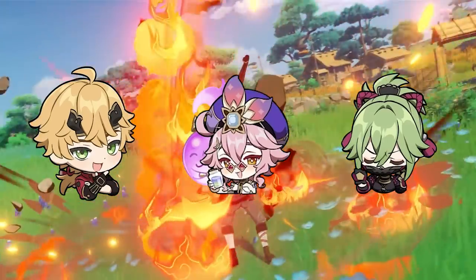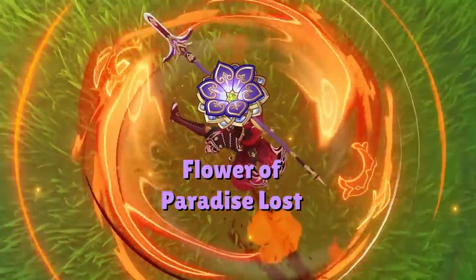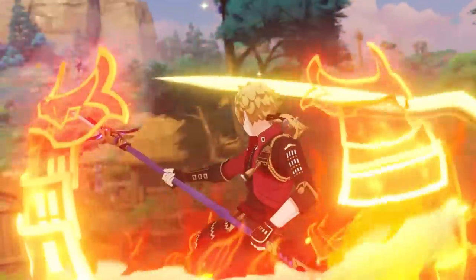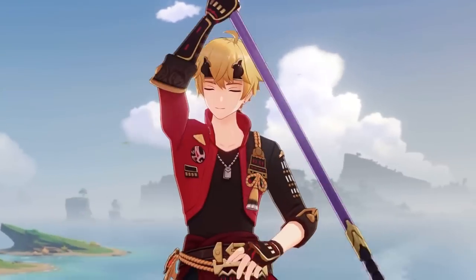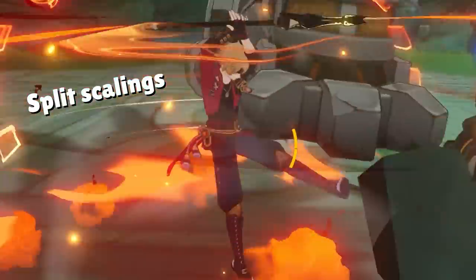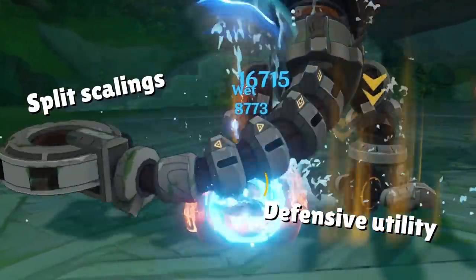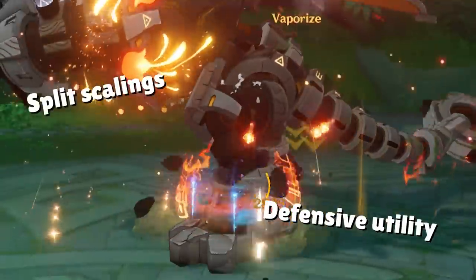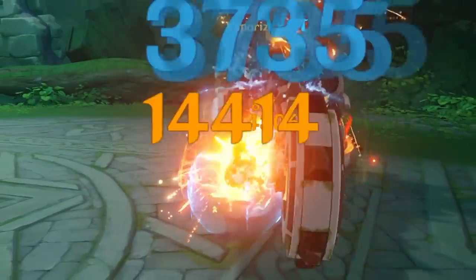Toma, Dori, and Kuki Shinobu are the predicted top 3 characters to use the new 4-set Flower of Paradise Lost, and I can say that with confidence even before the set is released. The reason I mention these characters together is because they all share the same niche. Without Dendro in the equation, these characters have split scaling on their abilities and hardly provide any damage, focusing instead on defensive utility — healing for Dori and Kuki, and shielding for Toma.